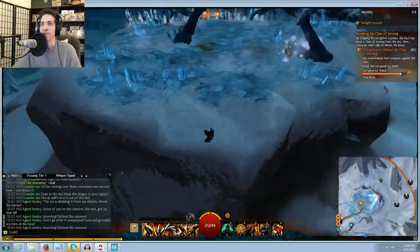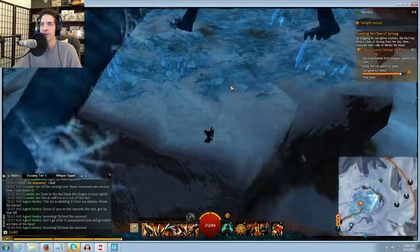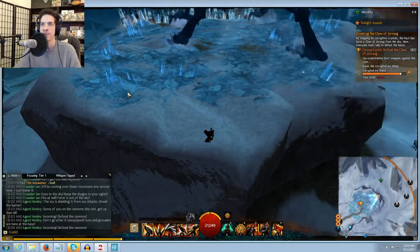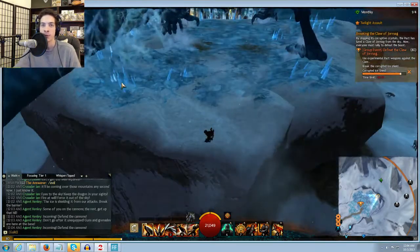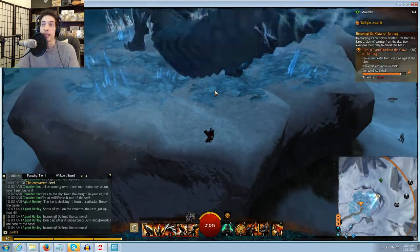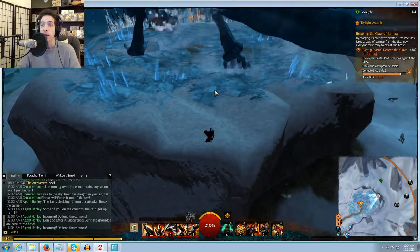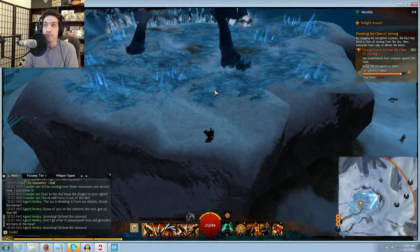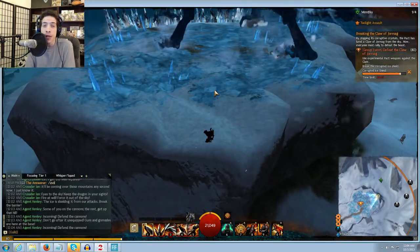So basically, you see the little blue stuff here on the ground that looks like brownie-faced ice — that stuff hurts you. Every place where you don't see the blue ice, that doesn't hurt you. If it looks like frosting, it's safe.